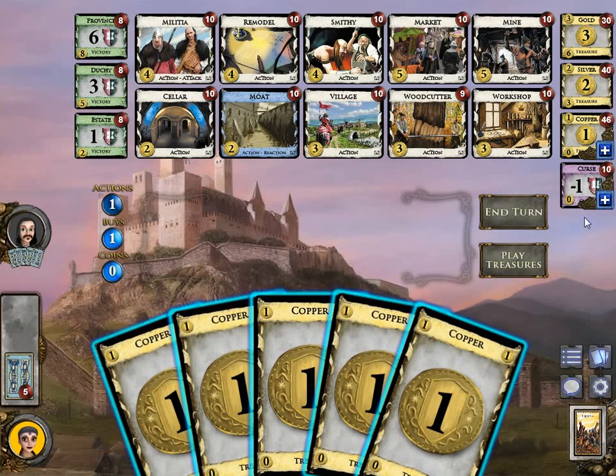Besides the victory and curse cards, there are other card types like treasure, here on the right. These give you coins when you play them, and you need coins to buy other cards, so they are pretty important. In the middle section we have 10 action cards — these all do stuff for you when you play them. There are also two subtypes: action-attack and action-reaction. The attack does something cruel to your opponents. Reaction reacts to something — in the case of Moat, it reacts to other players playing attack cards, and you can reveal a Moat to nullify the attack.